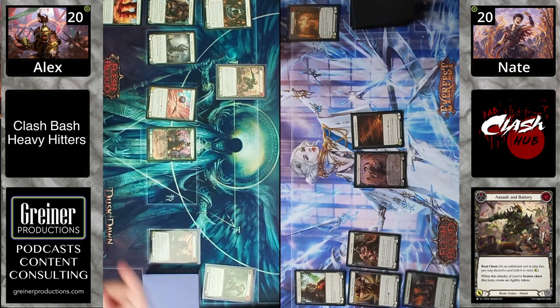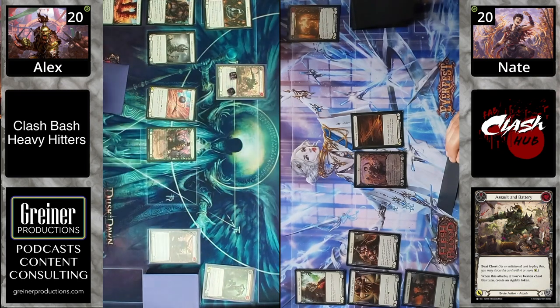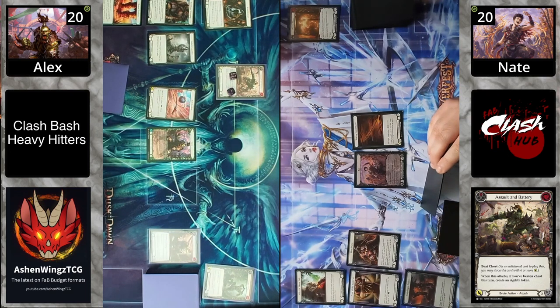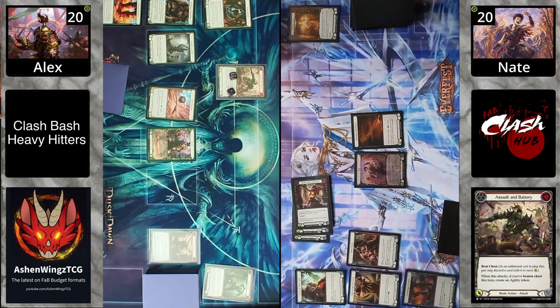KO comes out with a red Assault and Battery. It does look like he beat chest, and I believe they create an Agility token when that happens — a strong turn zero play from KO creating the Agility token. If you have to go first in a Clash deck as KO, this is the perfect turn one — you're presenting a break point that's still awkward for a Fi because of all the two blocks.